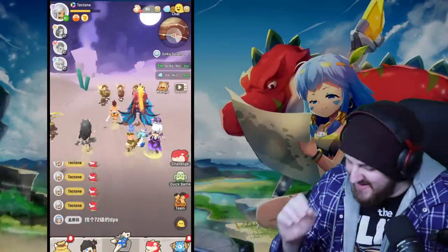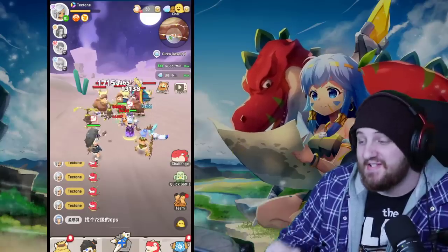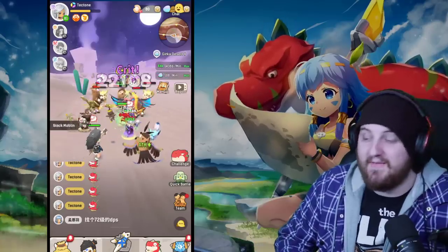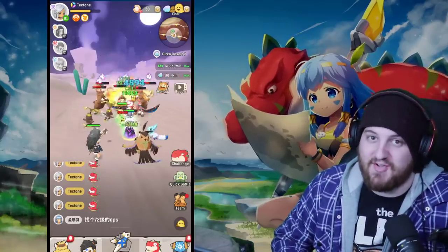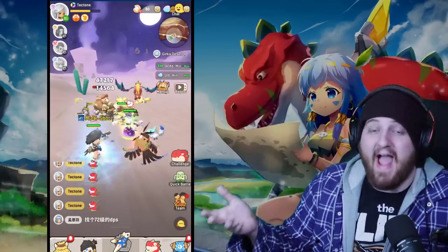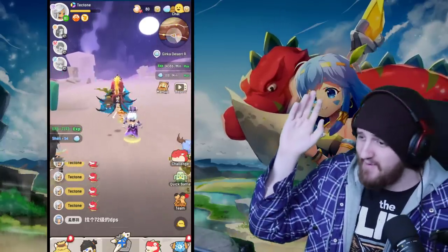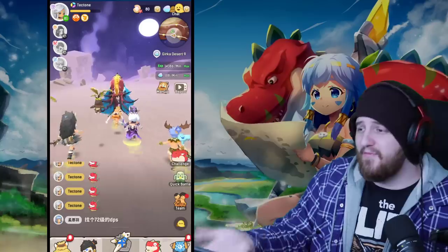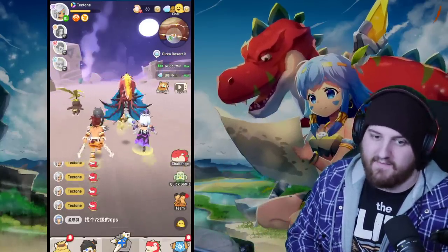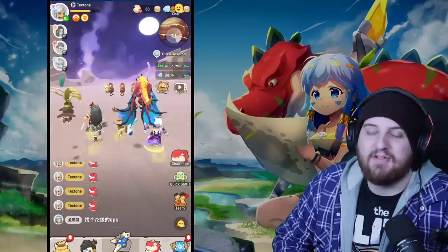What's up y'all, the name's Tech Tone and today's video is going out to anybody who still thinks that photosynthesis gives your character extra energy. Yeah, pet skills is what we're talking about today. It is extremely important to make sure that you're using the right ones, because there's a lot of pet skills that seem really good when they're actually complete trash.